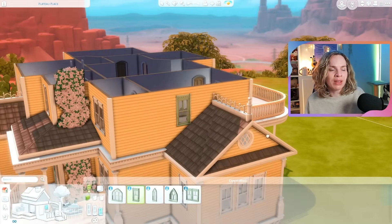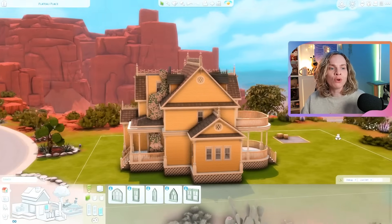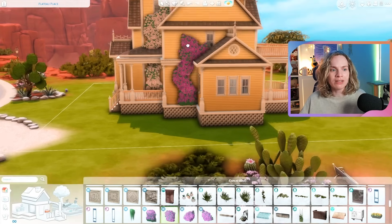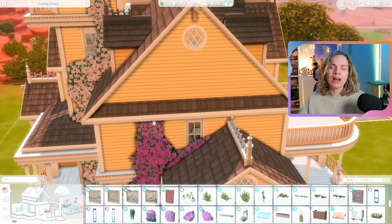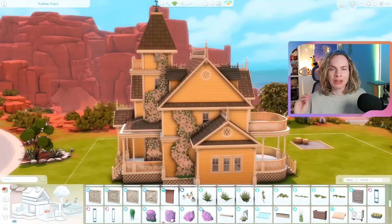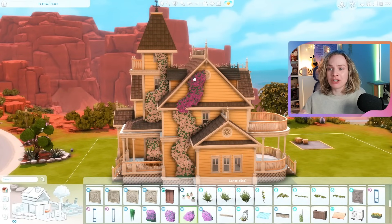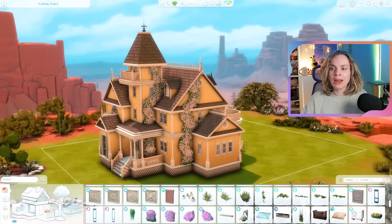They have to master the rocket science skill alongside some other skills. I think you also have to max out handiness because you have to enter the secret world of Oasis Springs to do something. All the goals have to do with handiness, rocket ship building, going to space, and science. For their traits they're clumsy, ambitious, and a loner — those are also yellow traits, their little icons are yellow.